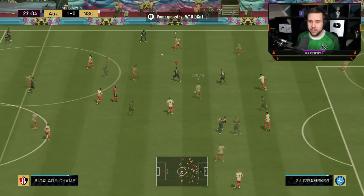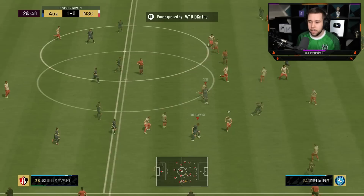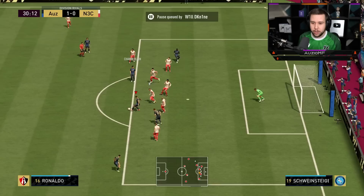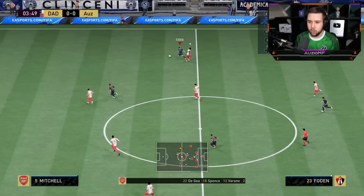Into Ox, good turn, into Kulusevski. Go for 180 — not the quickest 180 turn, and it allows Varane to come over and put in a very good tackle. Very poor 180 turn. I see a run being made at the top — going for it just to see if he's able to play that pass. Look at that poor pass. Scoop it. Going for an Elastico, pass it inside to Ox, over to Ronaldo. Nice skill move and we've got the angle — and look at Ronaldo. I'm telling you guys, this Team of the Season Ronaldo is a joke.